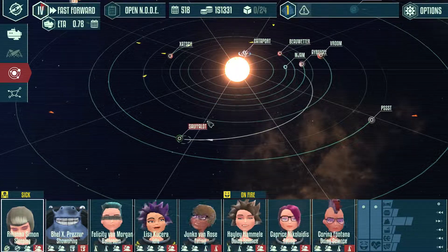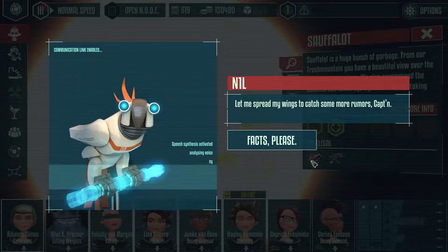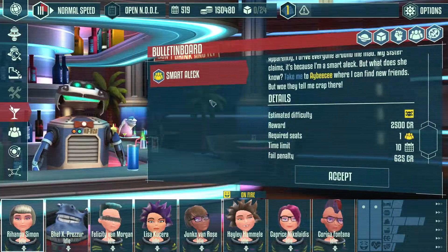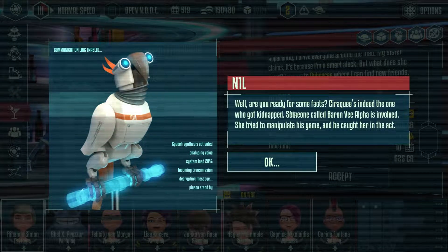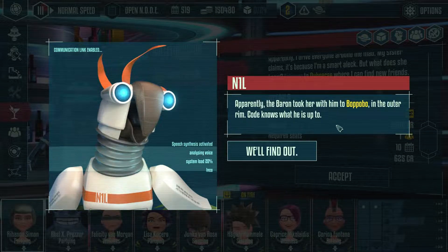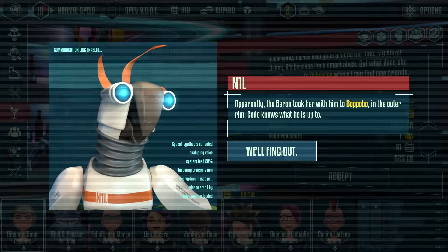Since I'm just researching galactic locations, I think I can actually get rid of one of my scientists. Although one of them operates the shields and stuff — they're not terrible. Someone wants to go to ADC. Nil, are you ready for some facts? Syraki is indeed the one who got kidnapped. Someone called Baron V Alpha is involved — she tried to manipulate his game and he caught her in the act. Apparently the Baron took her with him to Bopapo, in the outer rim.